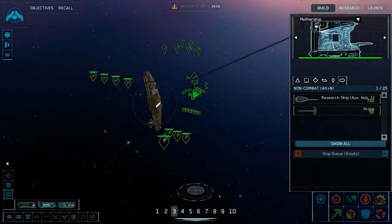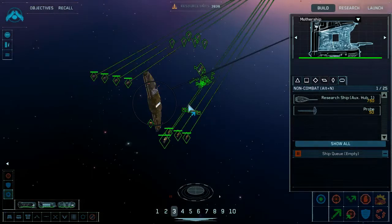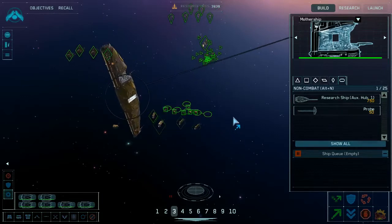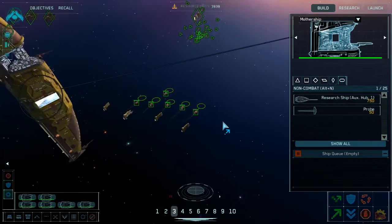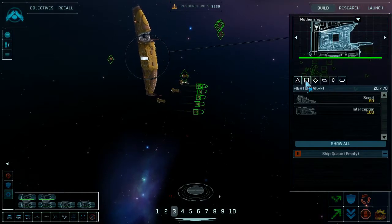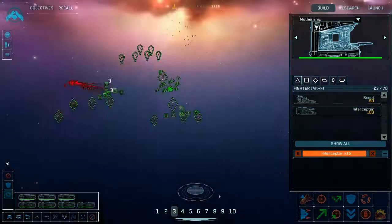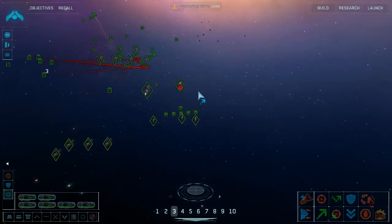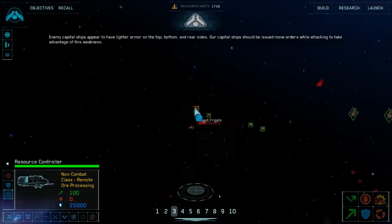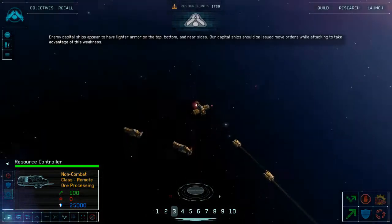Those guys are all going out there. Destination locked in. Going to send my friendly neighborhood salvage corvettes with them — because salvage corvettes are gonna salvage. The fleet rolls out. Enemy capital ships appear to have lighter armor on the top, bottom, and rear sides. Capital ships should be issued move orders while attacking to take advantage of this.